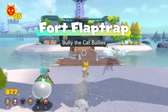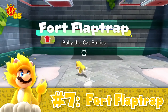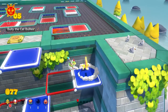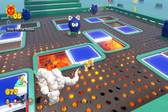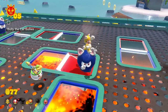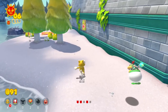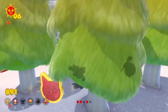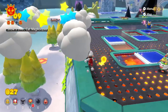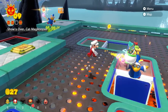Bringing an end to the first half of this list, we have Fort Flaptrap. This is definitely a pretty middle-of-the-pack island — it doesn't really excel at anything, but it doesn't really fail at anything either. This island is based around platforms that flip whenever Mario jumps, which he has to use to defeat bullies for the first shine, and later on defeat Magikoopas as well. This island also has a small beach to explore for some cat shards and the Bowser block shine. Nothing is super out of the ordinary or exceptional in any way, but every shine here is decently fun to collect, so we're putting this at number 7.